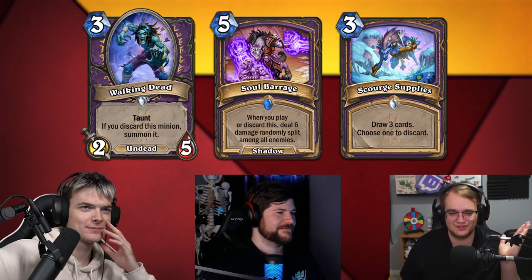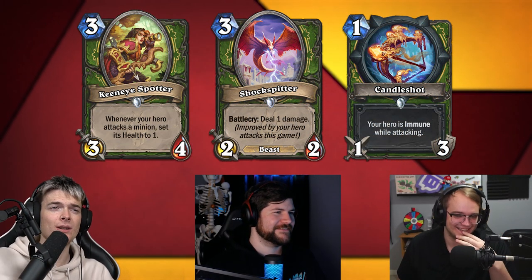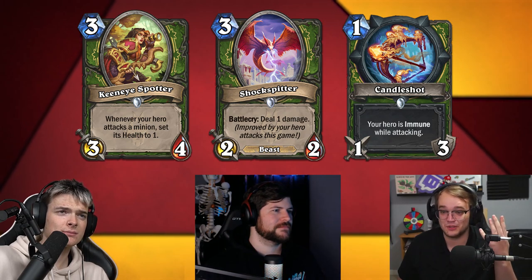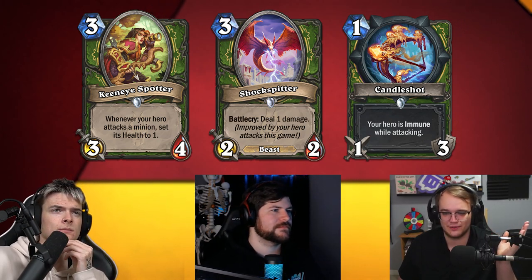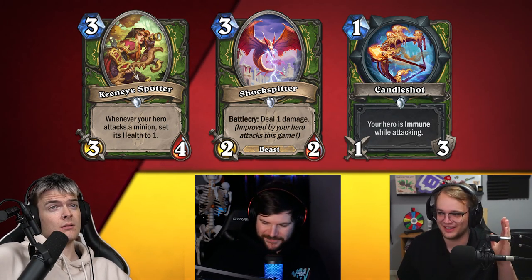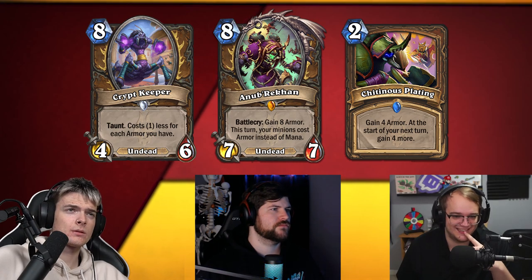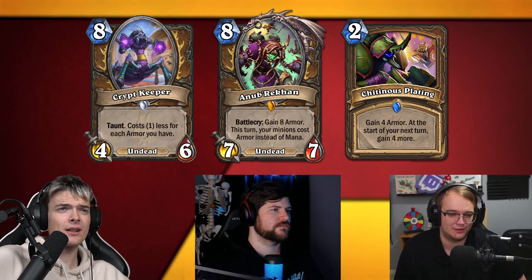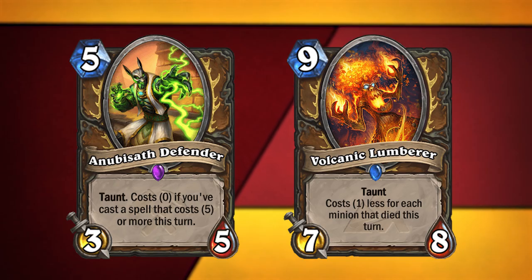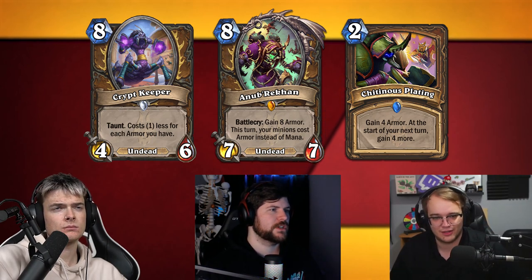By the time this video comes out, I expect something to be nerfed or banned in that package. You've seen Twitter — you know this is broken. Shockspeeder got nerfed in two days. One thing you don't know is Bran Bronzebeard is in the core set, so Shockspeeder costed two mana with Bran. You'd play Candleshot on one and attack six times, and then on turn seven your Shockspeeders deal seven each — the Bran double Shockspeeder dealt 28 to face. The Druid armor package: Cryptkeeper and Chidness Plating are meh, but Nubricon you just shove into Rhinothal Druid — it's just another way to win the game on the spot.